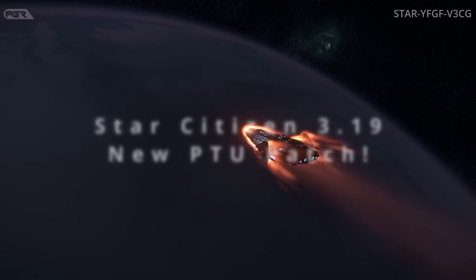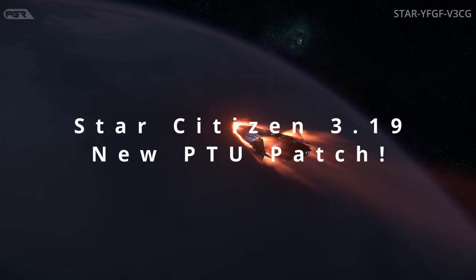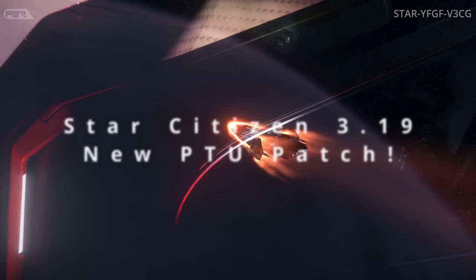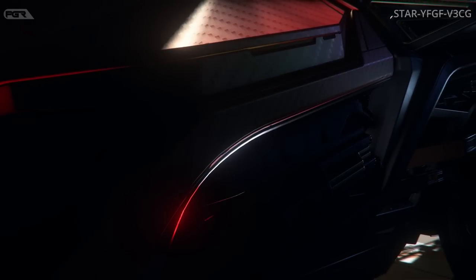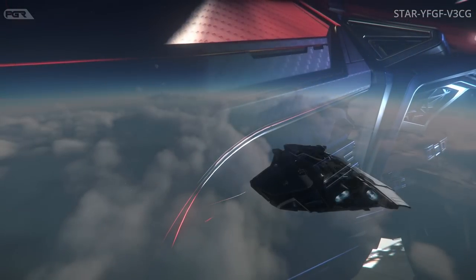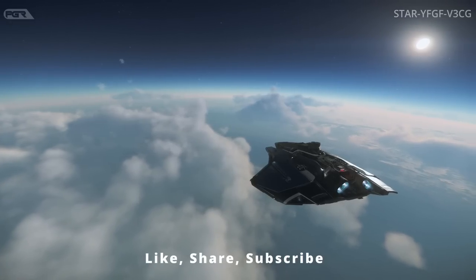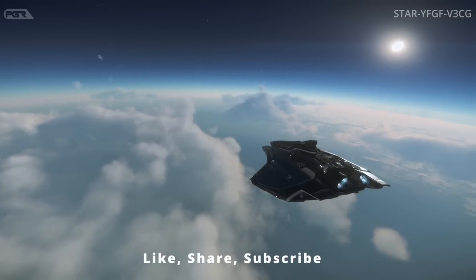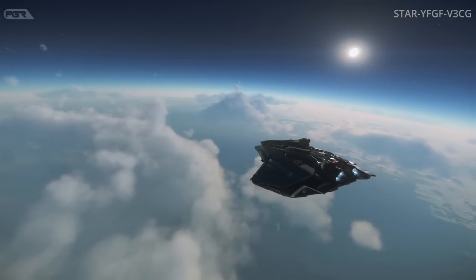The new Star Citizen alpha 3.19 p2 patch just dropped a few minutes ago and we're going straight into it. This time around it's for all backers. Under feature updates, location-wise they've done an update on the Lorville no-fly zone performance, collision, and effects polish pass.